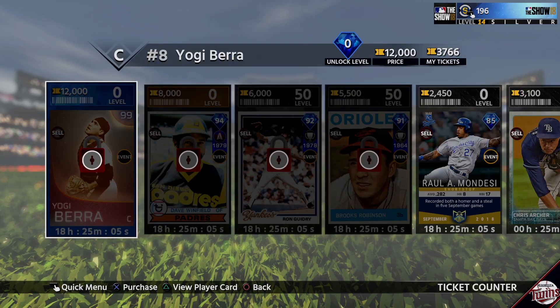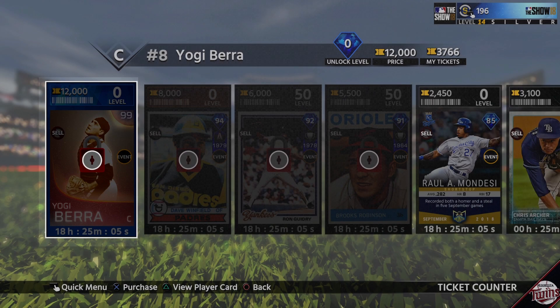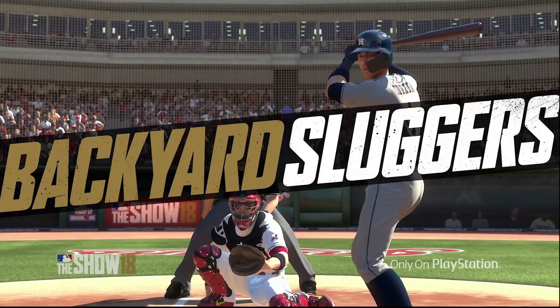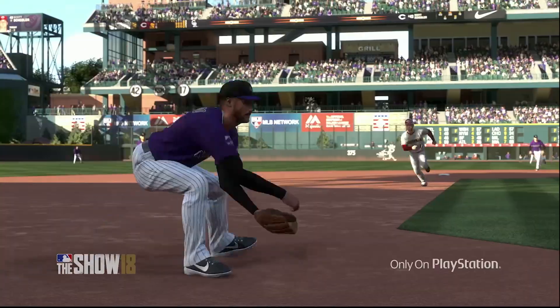There were also XP level minimums for some cards in order to obtain them. As you can see here, I'm a level 14 silver on my account, and Yogi Berra requires level 0 of diamond. XP levels went until 30 until you went up a tier, which started at bronze, then silver, gold, and diamond. I'm guessing this was to prevent people from smurfing on new accounts, as much as it was to get you to do missions and grind at the game.